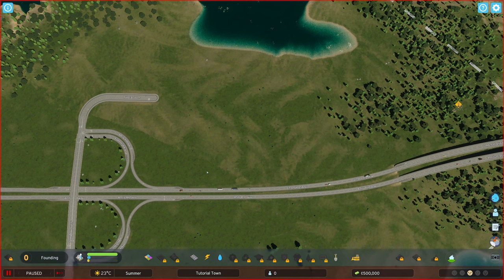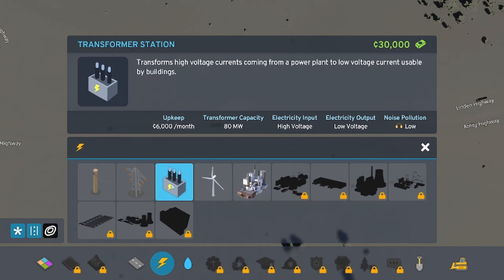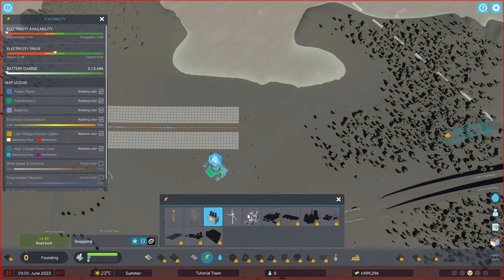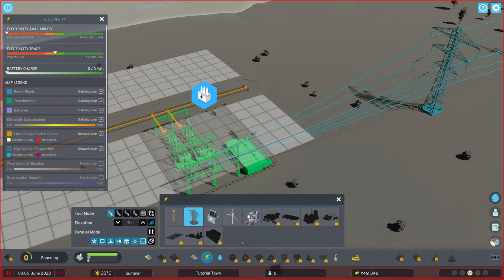The cheapest way to power your city when starting off is to purchase your electricity from an outside connection — that way you're not funding upkeep or needing resources like coal transported into your city. To do this you need to build a transformer station at a cost of 30,000 credits, which has a capacity of 80 megawatts but only costs 6,000 credits per month in upkeep. It requires high voltage input and in turn outputs low voltage electricity. So you need to connect a high voltage power line — this one here comes with the starting tile on this map — into the back of the transformer station. Then make sure the station has a road connection and you'll see these yellow lines show the low voltage. Once it's hooked up, your road network is now powered and you can start building.